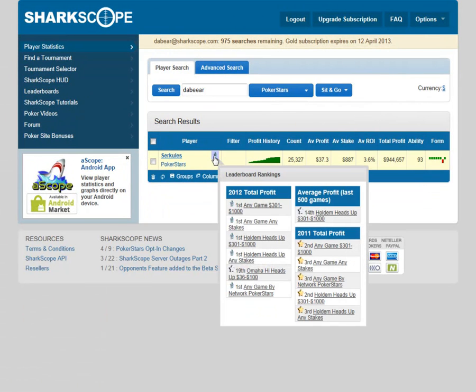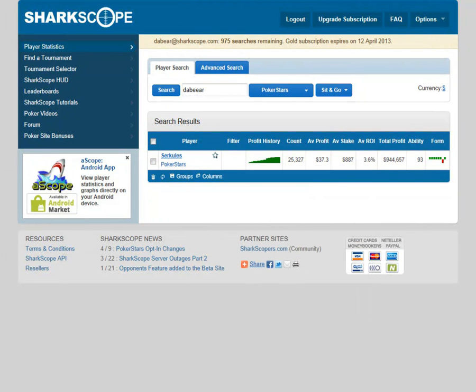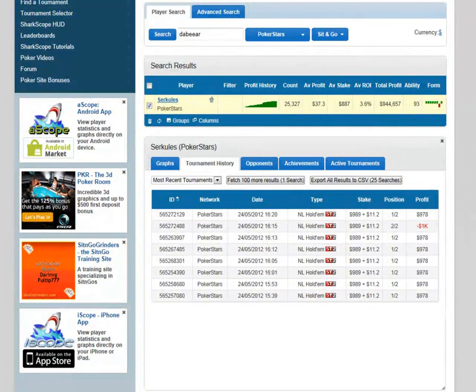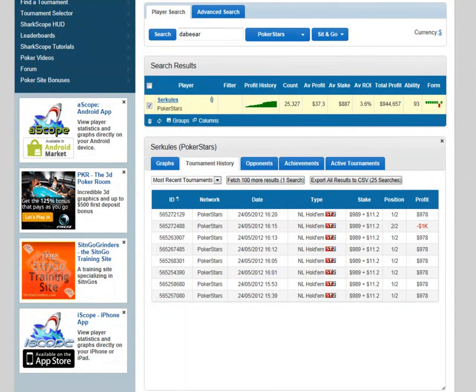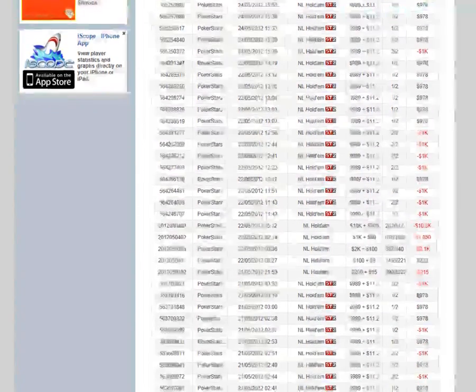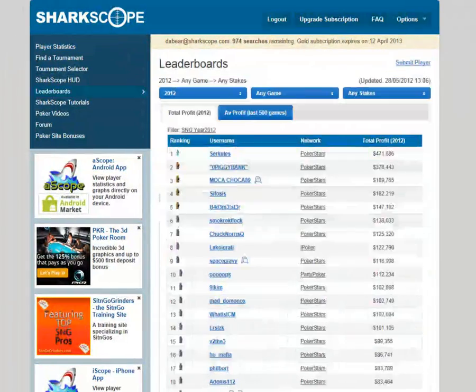There's a player here on PokerStars I've done some homework on. Highlight his star and it tells you all the information about where his successes are — he's first in any game at the $301–$1,000 stake level. Look at this profit: 25,000-plus games, $944,000 — must be a nice life. He's clearly a heads-up specialist. In his last ten games he's won them all bar one — wow, nice run.